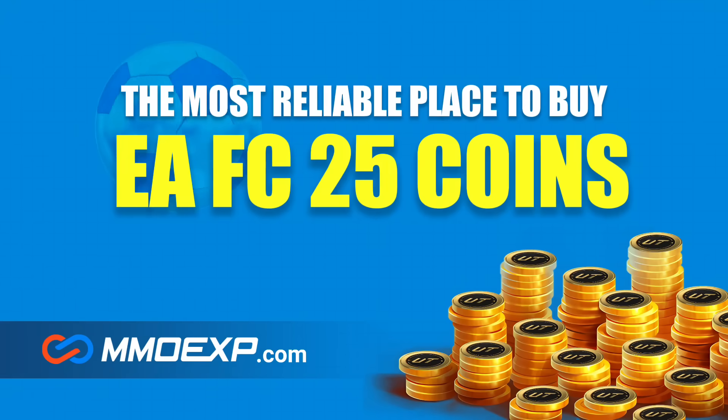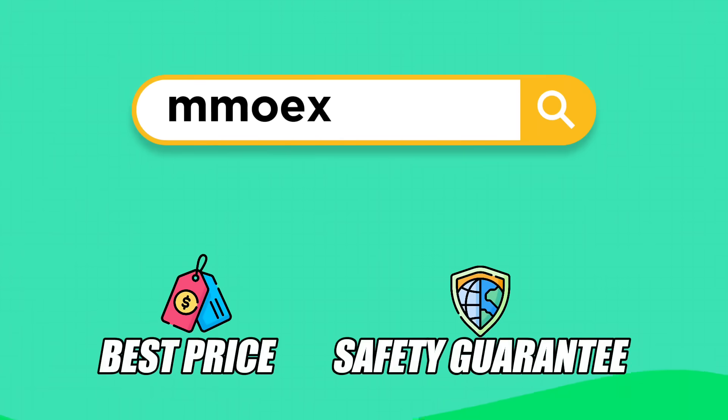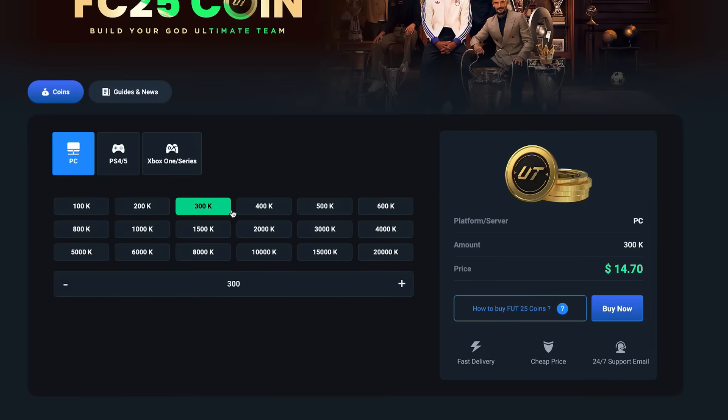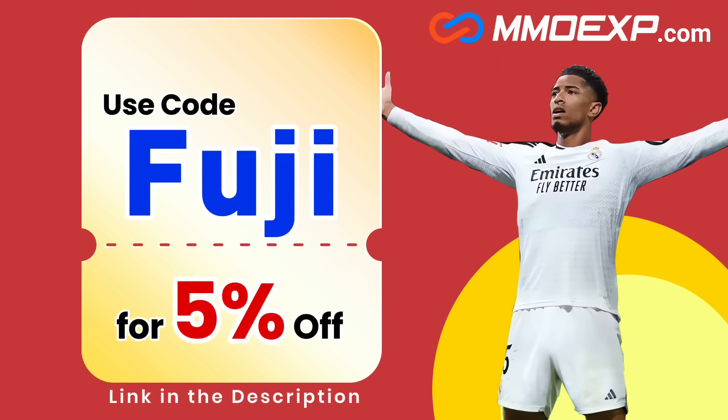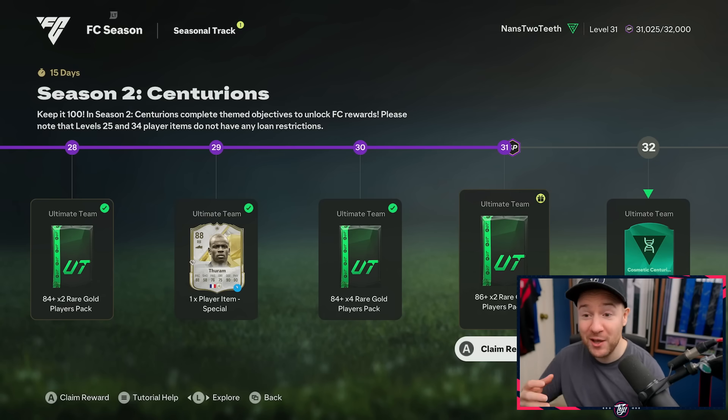Welcome back to more FC25 Ultimate RTG content. In this one we've got a huge grind getting back to elite division, and I got some massive packs — at the start, at the end, everywhere. It's gonna be a big episode. If you don't have time to play the game for hours like me but still want some of the best cards and coins, head over to mmoexp.com and use code Fuji at checkout to get 5% off. Links in the description.